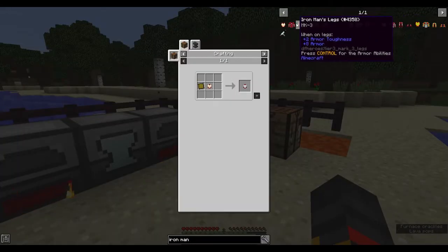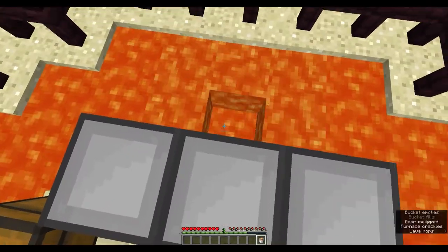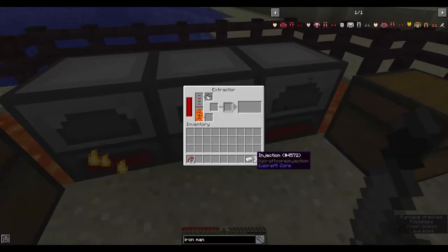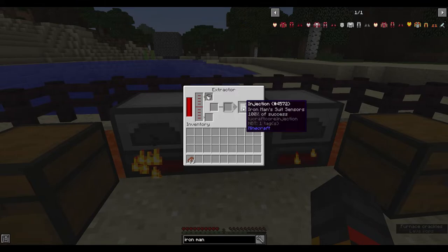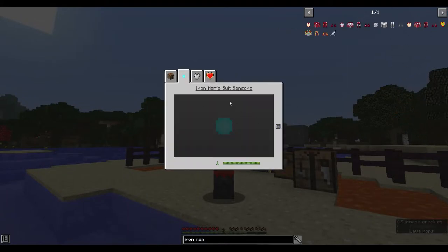These items actually have recipes. The first thing you need is two buckets of lava, your injection, and a palladium ingot. If I put the palladium in the injection — the annoying thing about DF Heroes is it doesn't show you a progress bar. If I just inject myself with this, nothing visibly changes, but I'll show you later what you need this for.